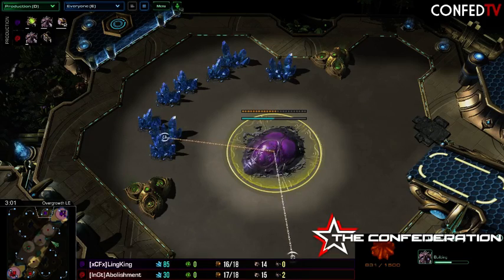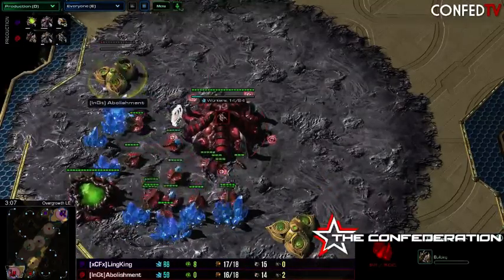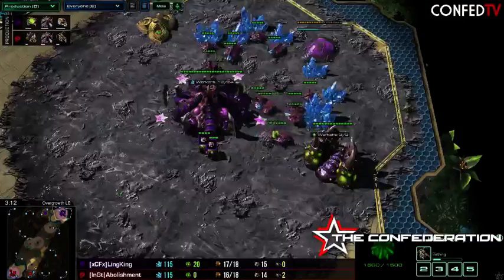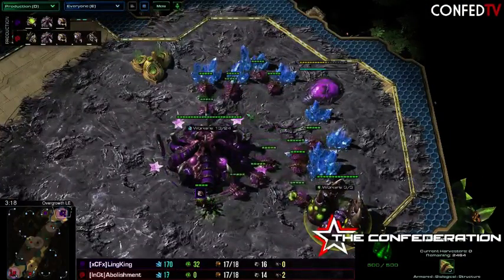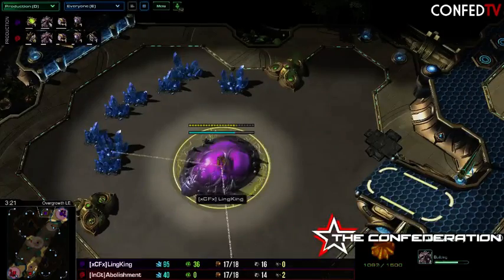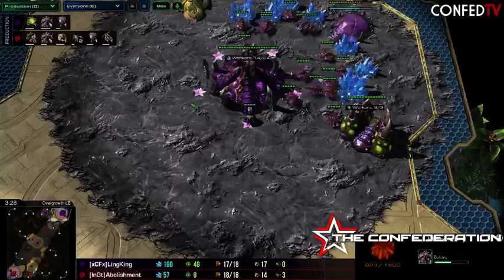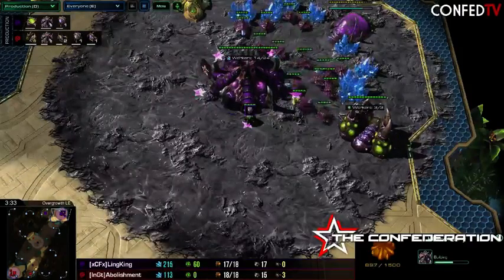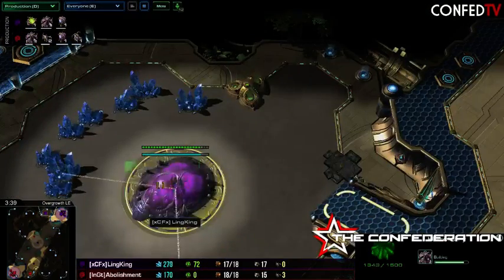You get the Hatch first, and you're also able to get the extra Queens up, but then you also get the map control. Gas coming out a little bit later for Abolishment, so both players are going to go for early Ling Speed. Maybe some Roaches, Banelings. See some Ling Wars — always got to love Ling Wars. But Link King is going to have a little bit more advantage at Commies, going to have an extra earlier pop-up larva.